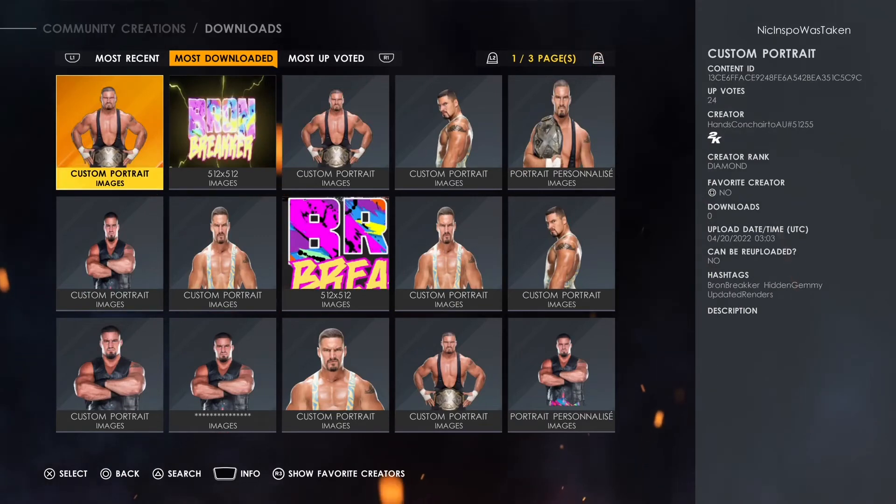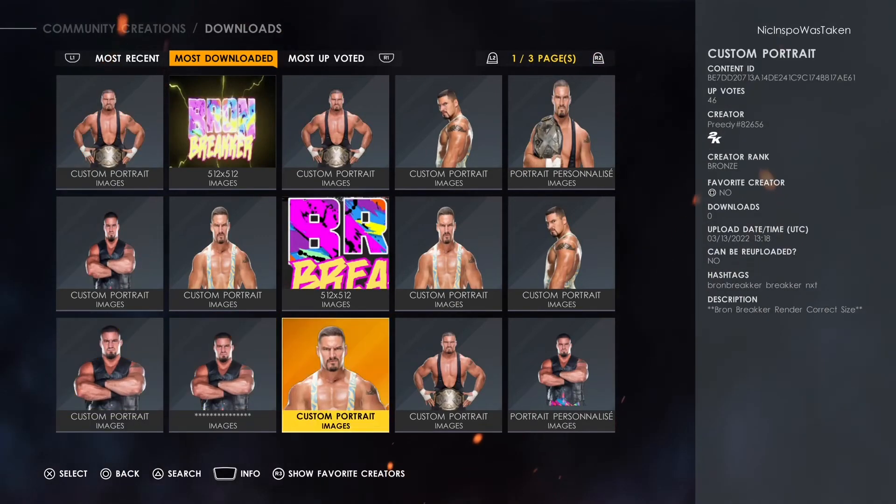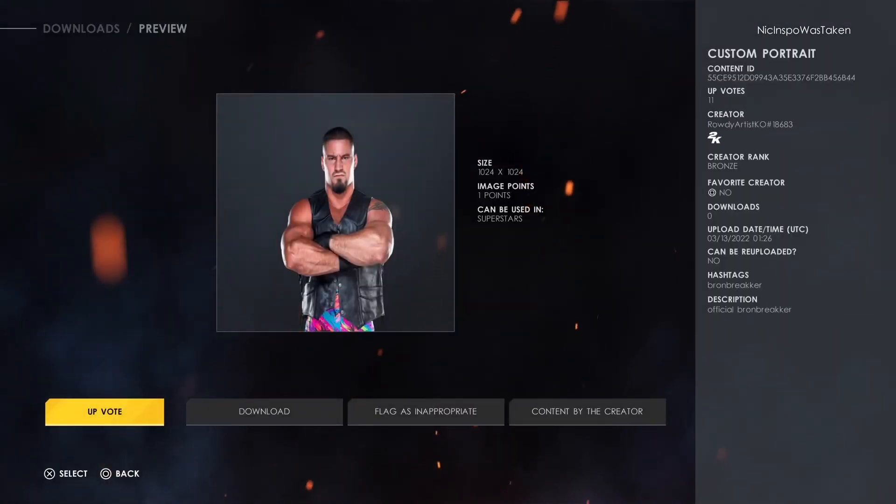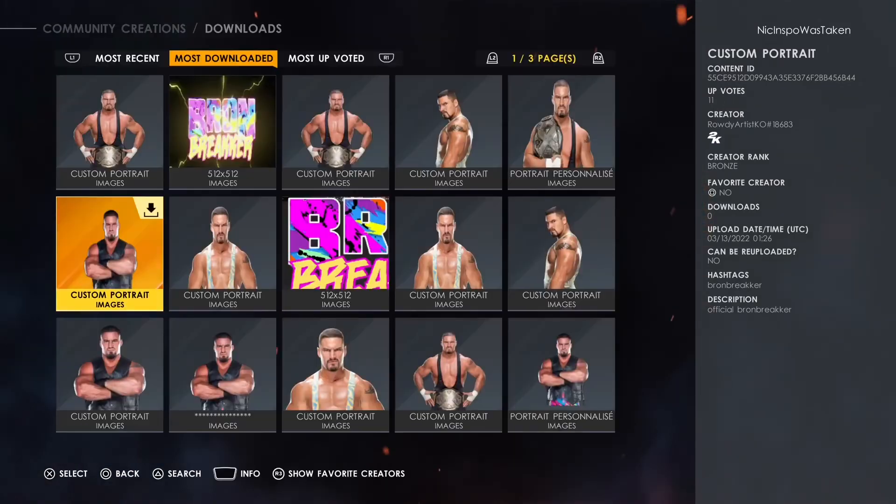You want to make sure you get a render that is good for version 1.9, which means they're a little bit farther out. This one looks like it fits, so I'm just going to use this one. And that is how you get Bron Breakker in WWE 2K22.